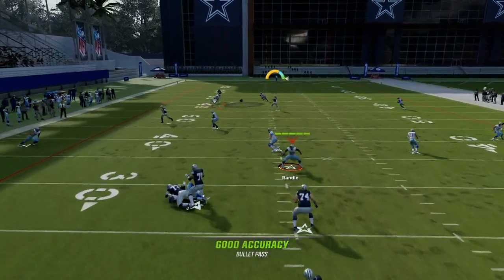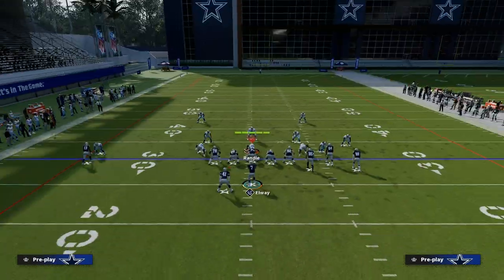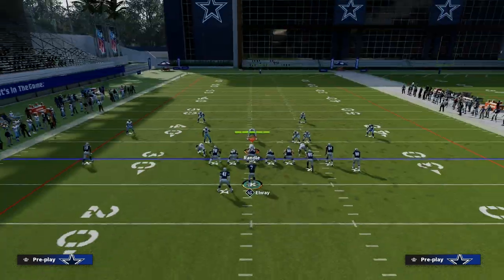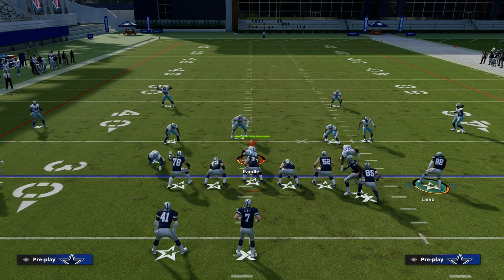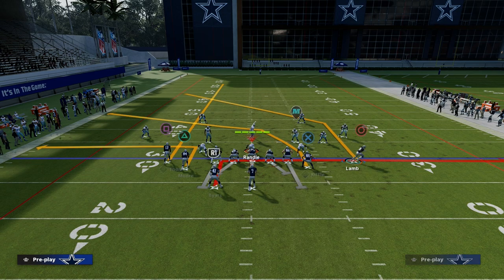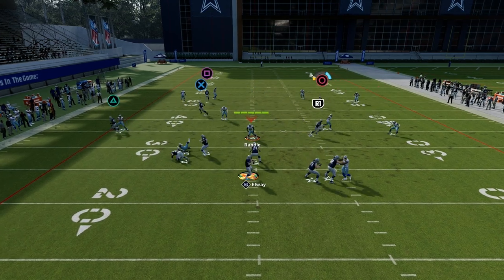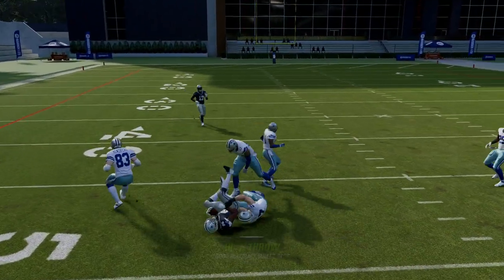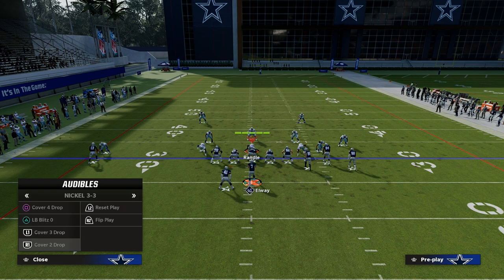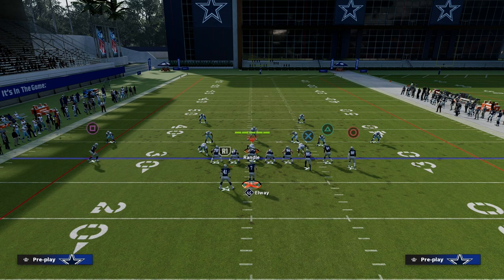You see here again the tight end crosser, but the other thing you might see is this post route. What you can actually do with it, especially this year, is it gets into a really soft spot in the zone. All you have to do is high-point it once it clears the zone. So if the user decides to go guard the crossing pattern, once this route gets into the soft spot of the zone, we're going to high-point it — and you see the DBs are not going to be able to activate to knock the ball out. So that gives us a great read against Cover 3 and Cover 4.